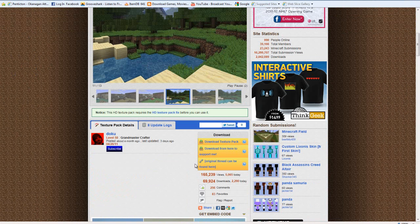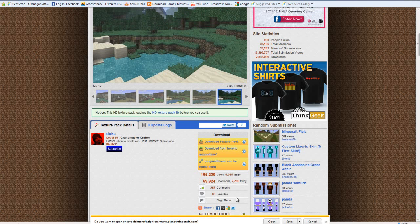For example, I'm going to show you DokuCraft — it's like a 3-in-1 and I find it's really awesome. So you'll go, let's say download, whatever. You'll find something like this, just go like save.